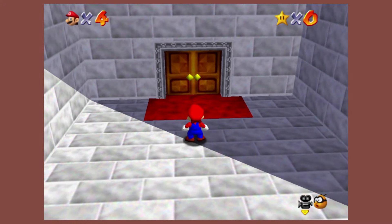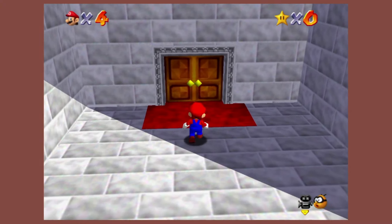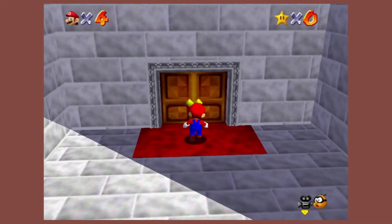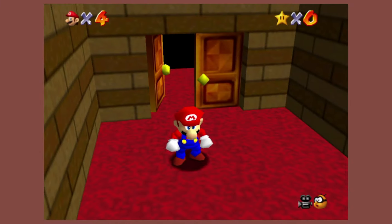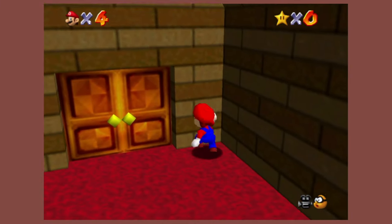You could make the argument this door to the castle is brown. However, I would argue you're not touching that part, as you would just have to touch the yellow knob. But ultimately it doesn't matter, because there are brown walls right on the other side.